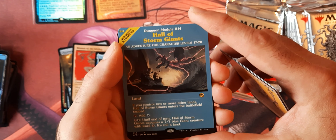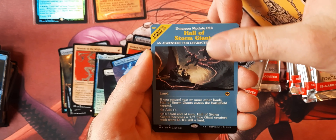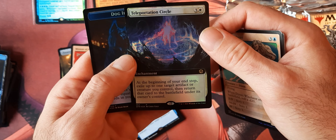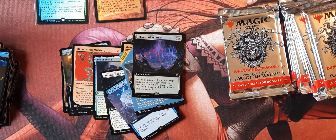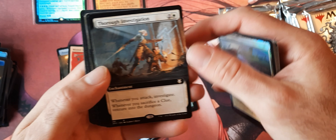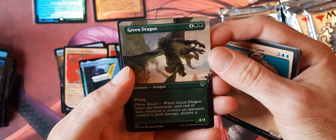I almost said Eye of Viscera. Mantle of the Ancients. True Polymorph — high casting cost there. Manticore. That's interesting — I guess this is one of the alternate art cards here, that looks very Dungeons and Dragons-y. And then Teleportation Circle — that could be a problem, especially in Modern. Just anything that comes onto the field with a trigger, that's going to be a problem.